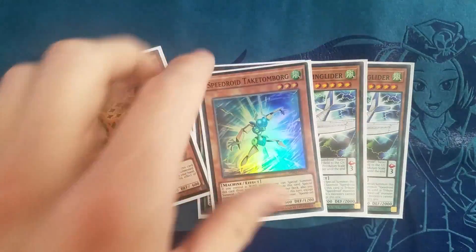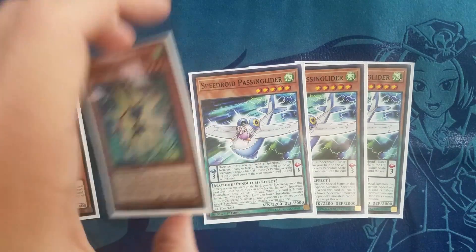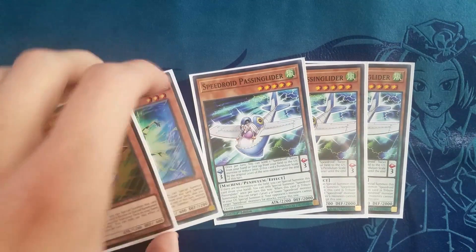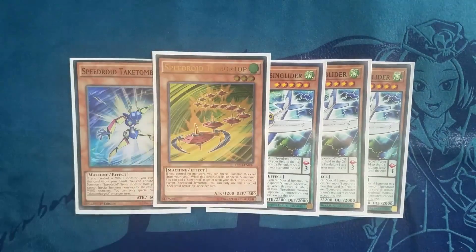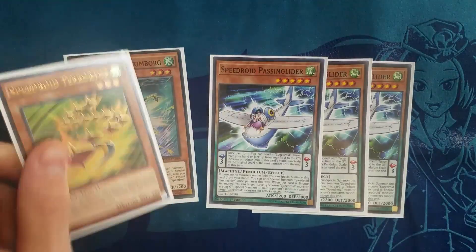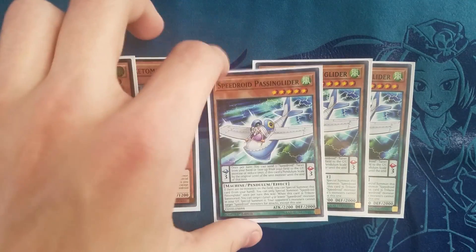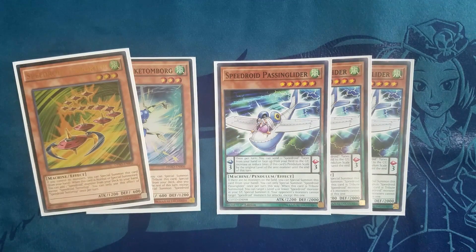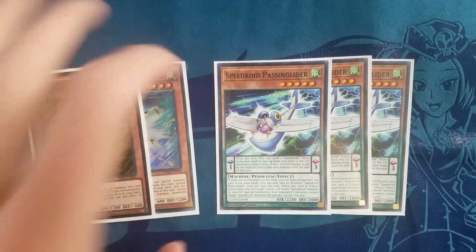Kakaton Board can summon himself as long as you control any wind monster, which means you don't actually have to draw Tarotop first. You can just drop Kakaton Board, and since Passing Glider is a wind monster and so is Symphonic Warrior Mics, you can summon it if you hard draw Kakaton Board and already control Symphonic Warrior Mics. Tarotop is Tarotop — if you have no monsters you summon him for free and he can search any Speedroid card from deck to hand. The common play is to search Kakaton Board, but in some scenarios you can get Passing Glider — for example if you have a scale 5 or scale 7 in hand, you can Tarotop, get Passing Glider, and put that in your scale to get your low scales out.